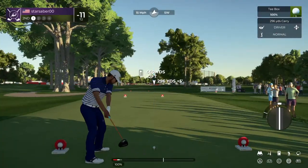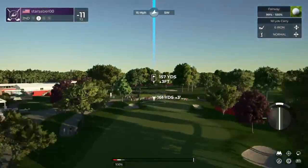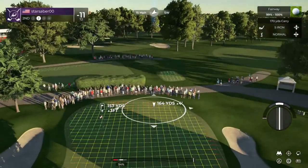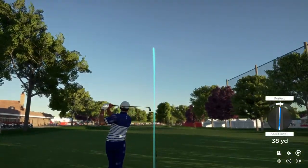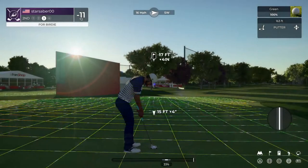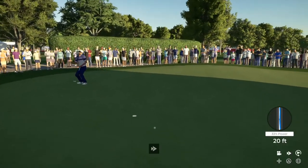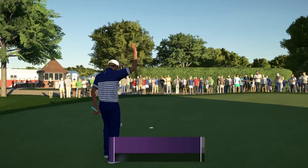A little windy on this hole. Tee shot's looking decent. And this is looking to be about 155 yards out. I think we have the right club here. Good job. We're on the green. All right, let's pop this in — birdie pie. Six feet to go here. Good job. 11 under for the round.